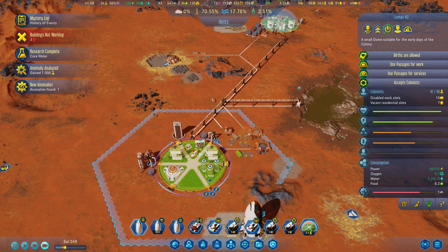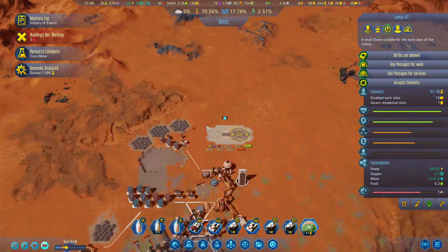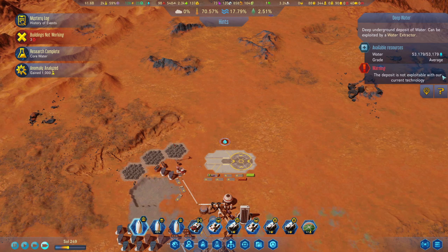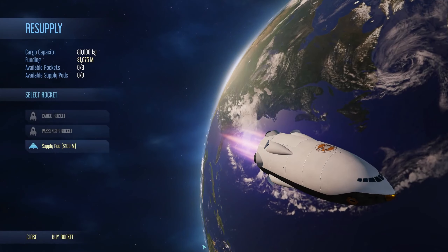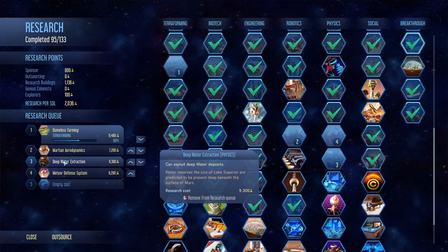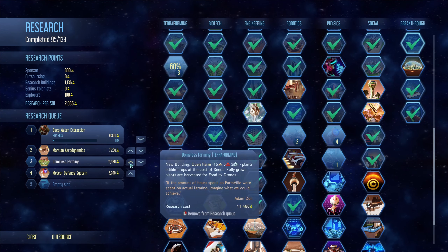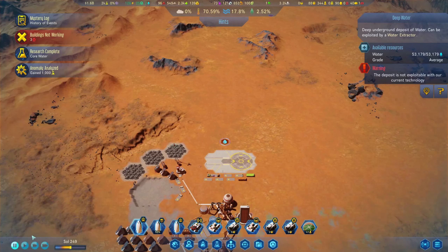We finish the research that allows us to get water from unexploitable deposits. Actually, this is to uncover rich underground deposits — I might have done the wrong thing. Looking at the right menu: domless farming, Martian economics, deep water extraction — that's what we should be going for, and probably faster shuttles after that, then keep doing domless farming. That's how we're doing this.